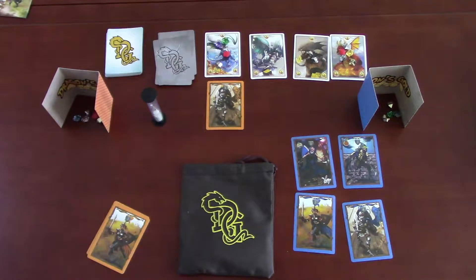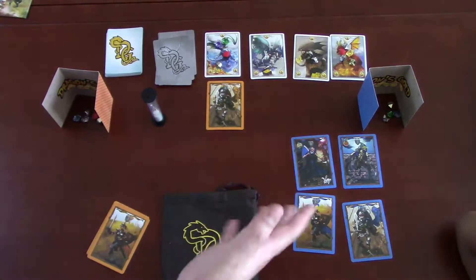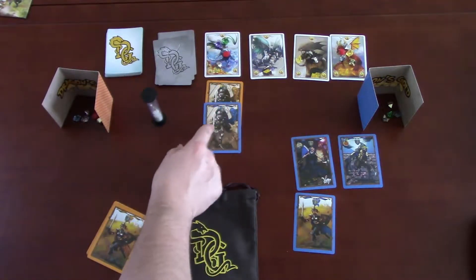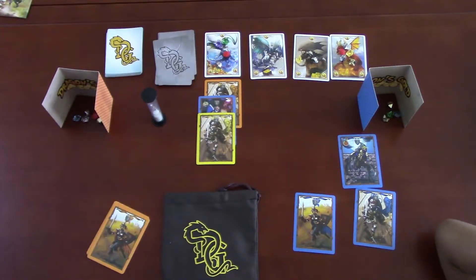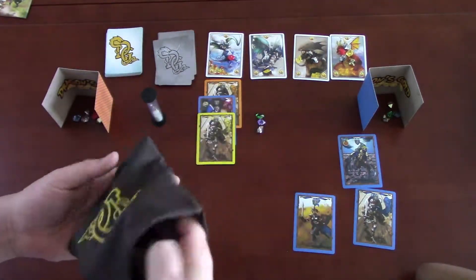For example, a dragon with eight health has four revealed treasures and four hidden — once you beat it, four more treasures are revealed from the bag. That causes excitement because sometimes you want to go after dragons with a lot of hidden treasure hoping something good turns up. Players then take turns joining the fight. If the combined attack power meets or exceeds the dragon's health, it's defeated, and the hidden gems are pulled from the bag.